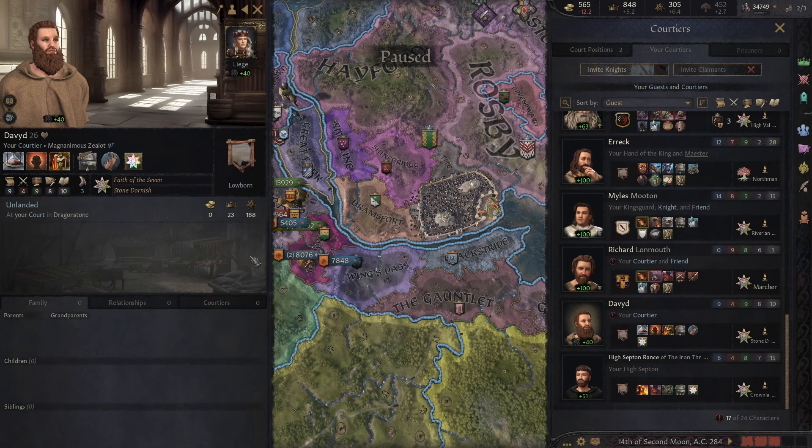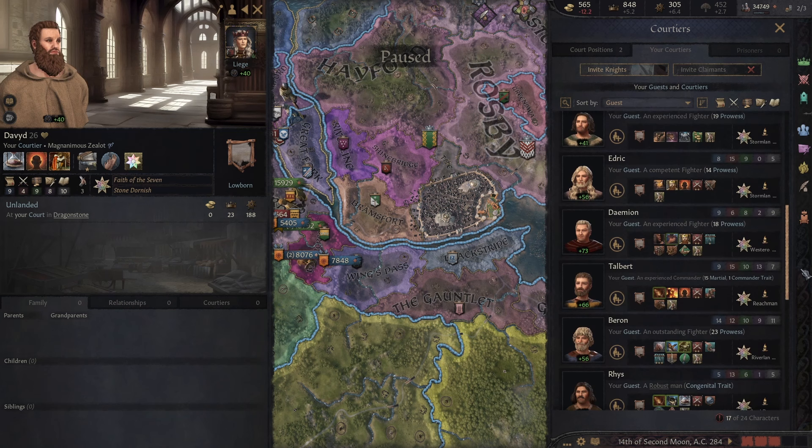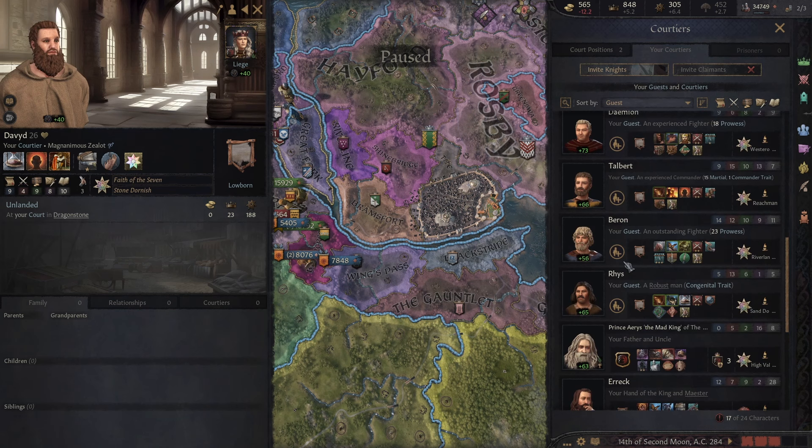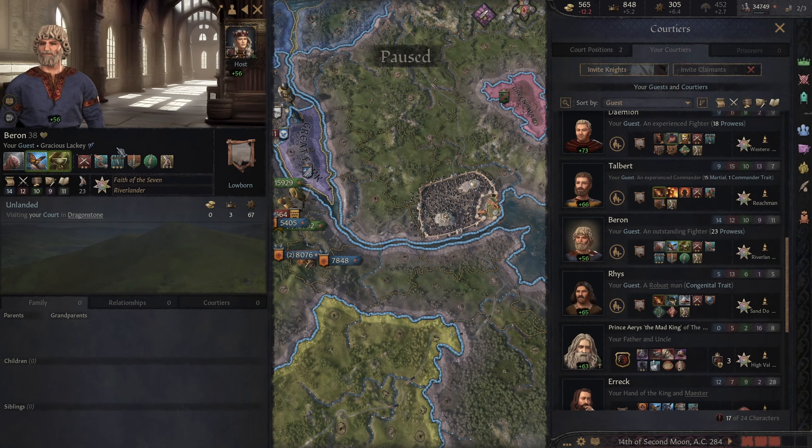What about you? You only have three prowess. We're in desperate need of some Kingsguard. I might actually have to recruit some of my guests here. An experienced fighter — 19 prowess. Is there anyone else with higher prowess? 23! Beron there would be a very good Kingsguard wouldn't he? How much would you want to be recruited? 35 gold. I can afford that. You're a skilled fighter, a flexible leader, legendary blademaster, gallant and a dutiful captain.